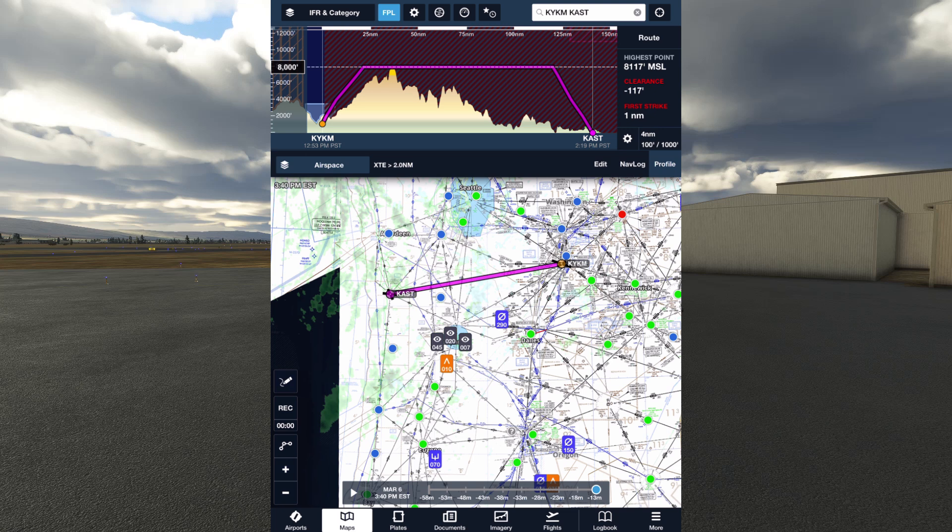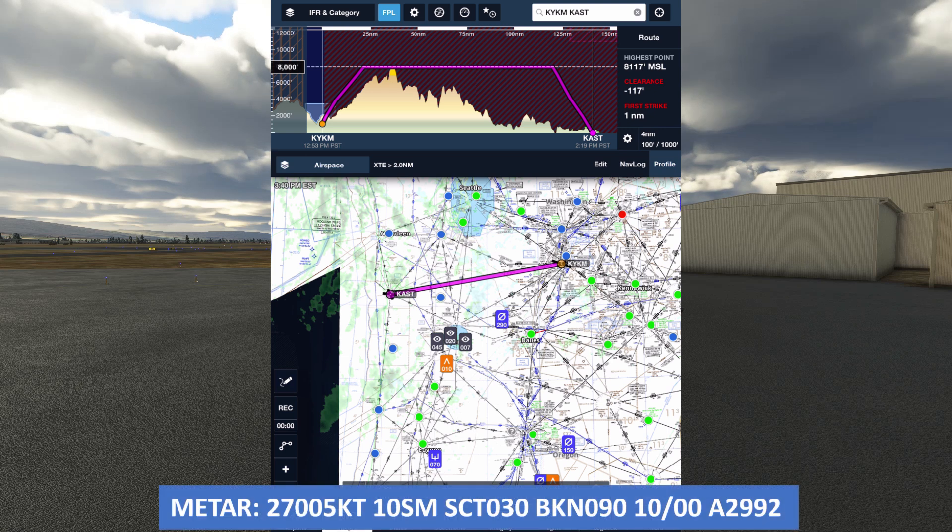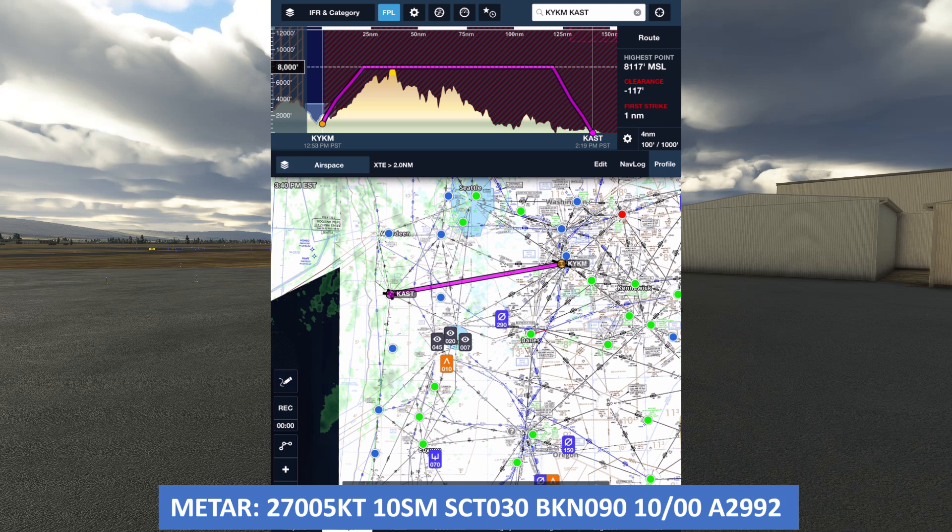Let's assume we don't have supplemental oxygen on board either. Additionally, we'd want to look at weather to determine routes and altitudes. We're going to set our weather the same at our departure, destination, and enroute environment to have a scattered layer at 3,000 feet and a broken, nearly overcast layer at 9,000. With the surface temps at 10 degrees Celsius, we would expect icing conditions, which our Cessna isn't equipped to fly through once we entered that layer at 9,000. This is another reason why we'll want to find a route that'll allow us to fly a lower cruise altitude.